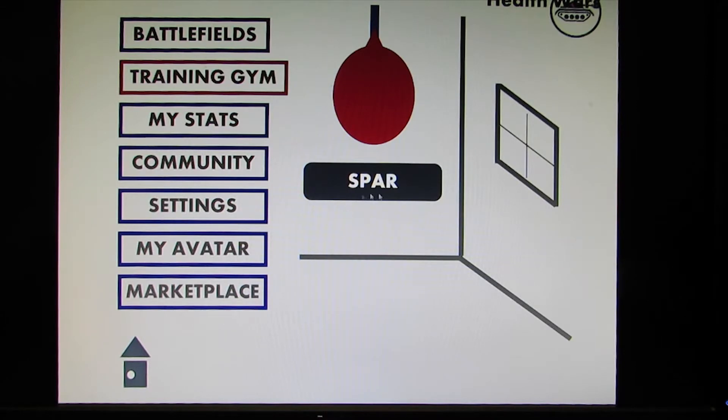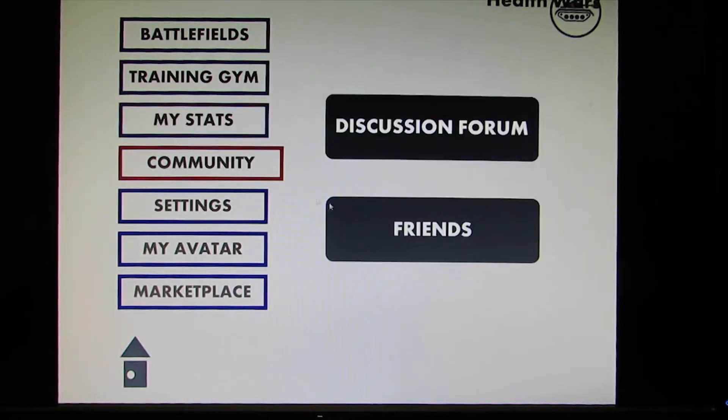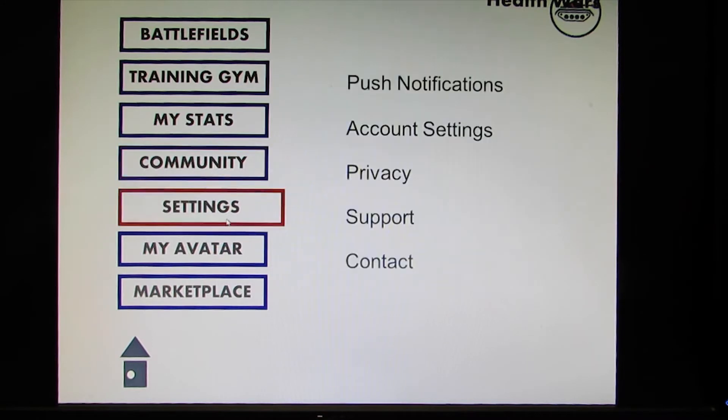At the training gym, this is where you'll have access to videos, health tips, and different things so you can learn the technique of the various activities. You can see the different stats here. There's also a community with a discussion forum and a place where you can add friends. Settings include push notifications, account settings, and privacy.